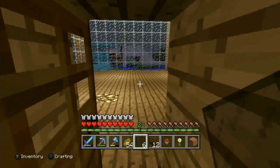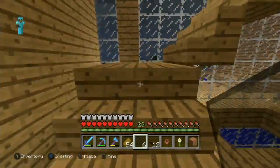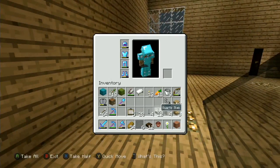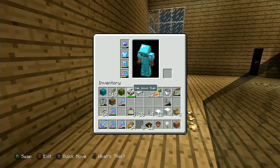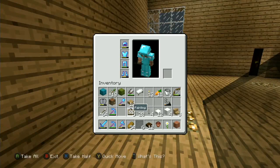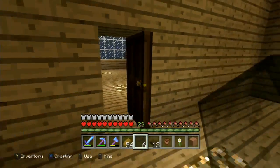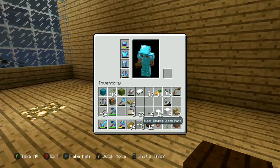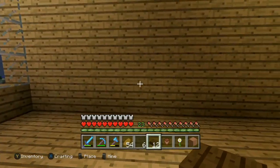Apparently we have another package — I don't know where these packages are coming from. Let's head up to my room. We've got lots of stuff: I don't even remember ordering some of this. We've got some paintings, glass, wood, a flower pot, all sorts of stuff. I'll leave the door open so Minecraft can come in. Looks like it's more building materials, so we might as well build something.